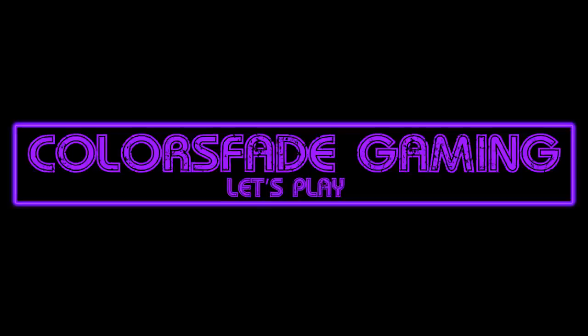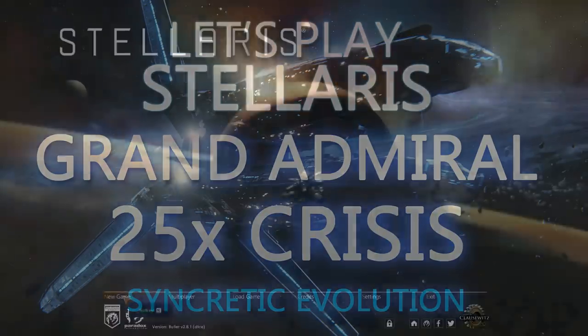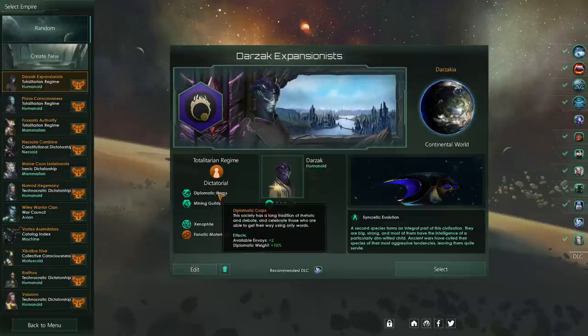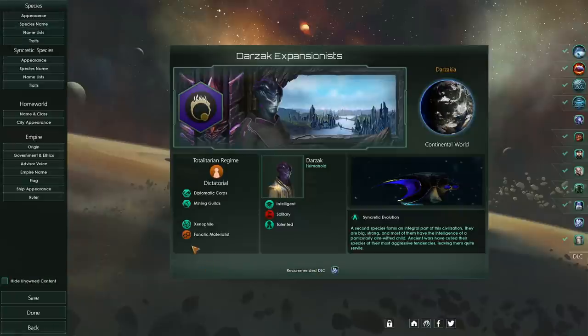Hello everyone, and welcome to Let's Play Stellaris Grand Admiral 25x Crisis Strength. Yes, that's me, ColorsFade, going to do the insane thing. Version 2.8.1 of the game. We're going to start a new game. I'm going to show you this faction I created for this playthrough. These are the Darzak Expansionists. They are a totalitarian regime, but let's get into it.